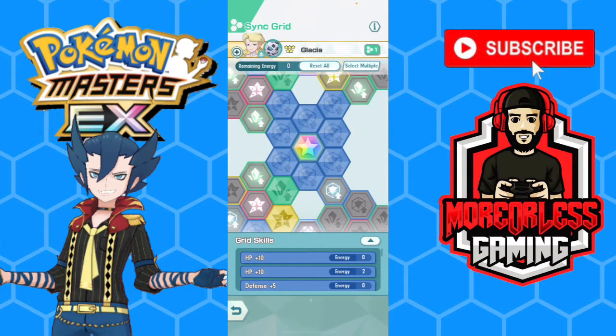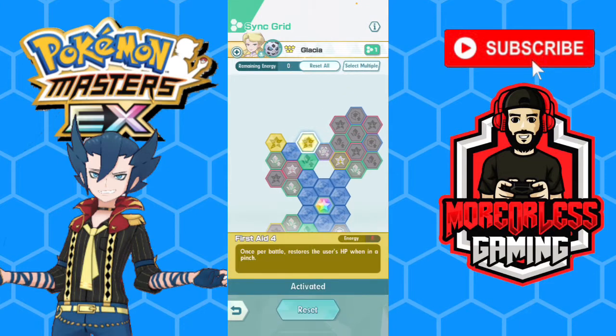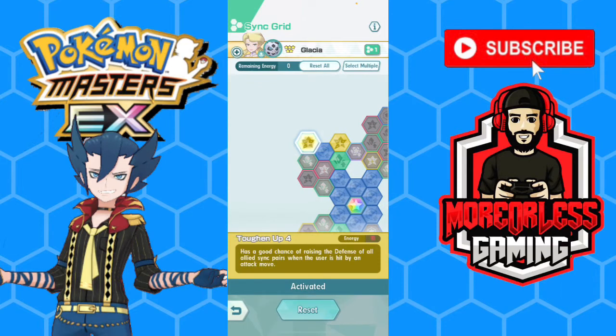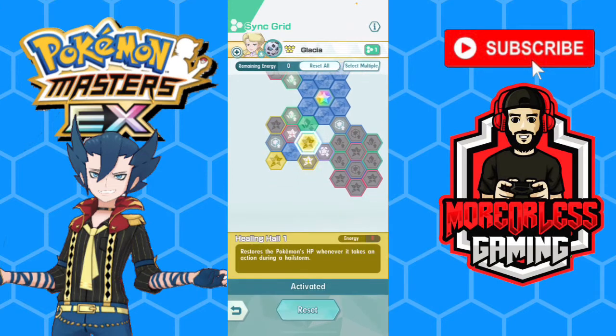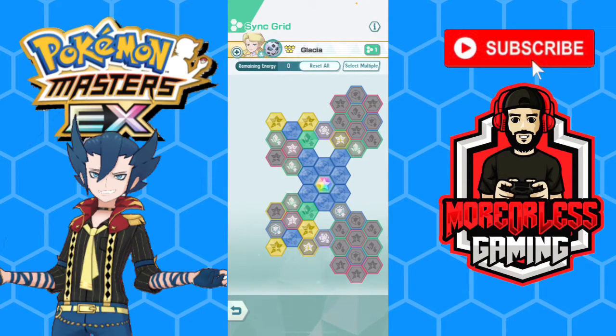Last but not least, Glacia and Glalie. I didn't really mess with this sync grid much. The notable things are first aid, which is always good — you think your sync pair is about to faint and then boom, health goes right back up. This pairs really well with X regen all. Glacia and Glalie also has a good chance of raising the defense of all allied sync pairs when the user is hit by an attack — that's team toughen up four. The stuff further down would be more for a hail team, which I usually use with summer Steven and shiny Lapras.